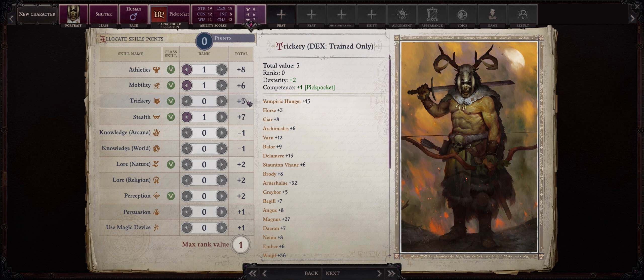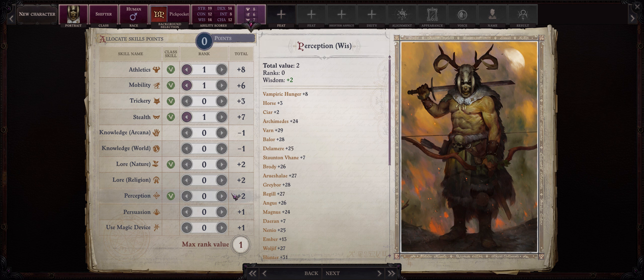Trickery I usually just leave for Camellia — she already comes fully specialized into it as early as level 1. There's also Lore Nature and Perception if you prefer.